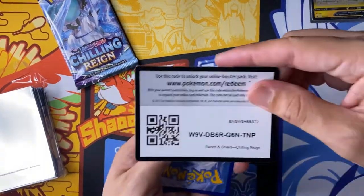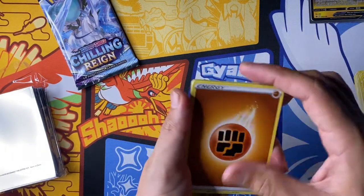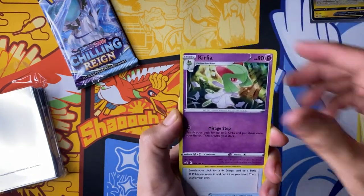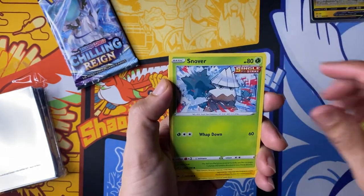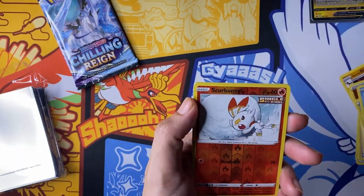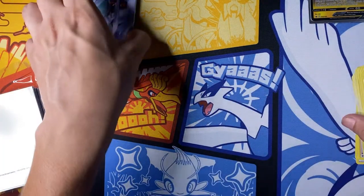What's going on — we have not pulled great. We're only down to two packs. Fighting energy, Scroll of the Skies, Cufant, Froslass Crystal, Porygon, Swirlix, Sneasel, Snubbull, Blitzle, Joltik in the ice field, Joltik in the ocean, Scolipede — no holo.